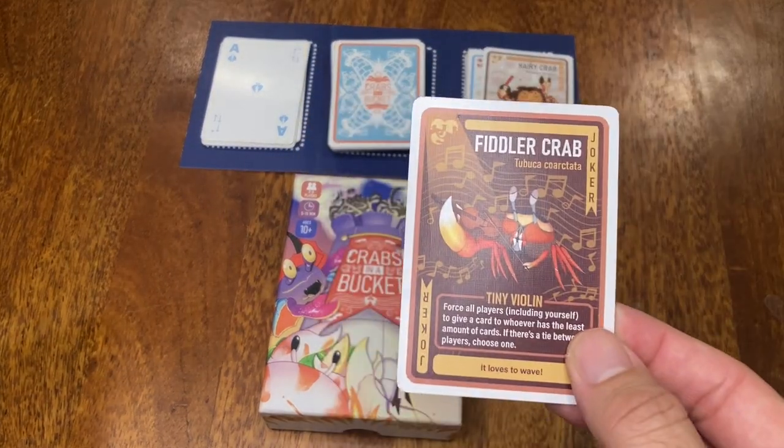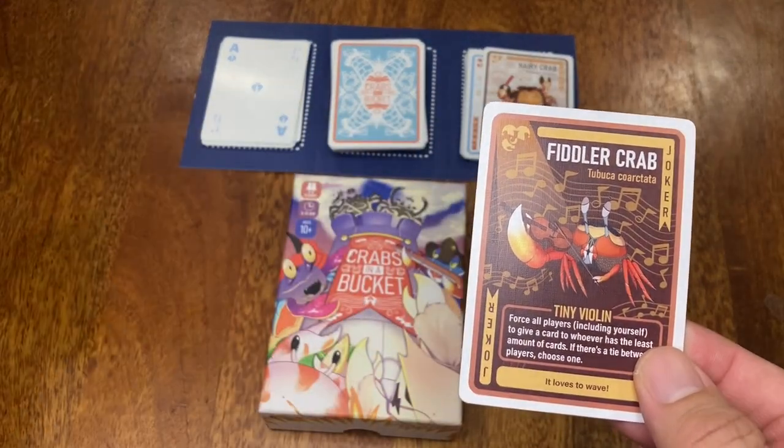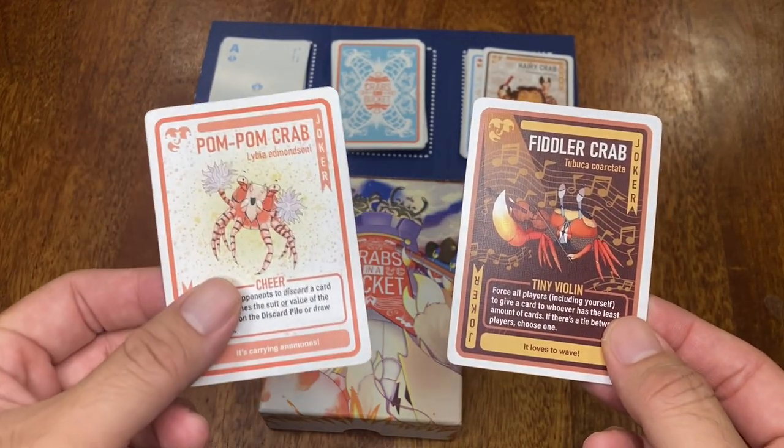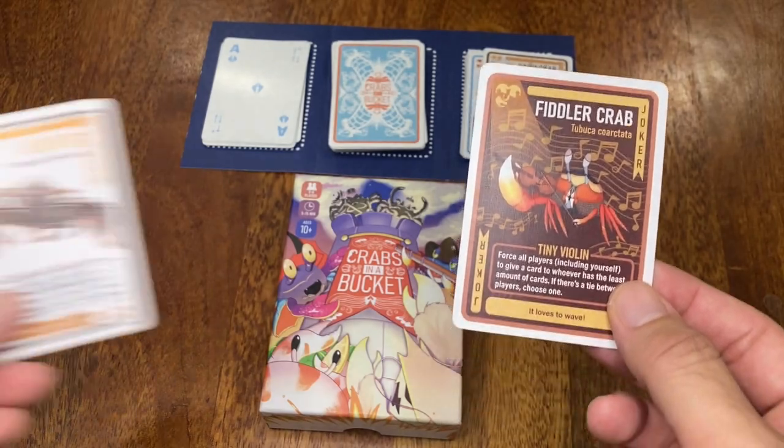Fiddler Crab has great synergy with Imitation Crab, Halloween Crab, Pom Pom Crab, and Lobster.